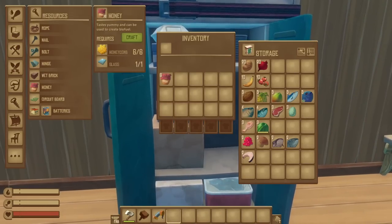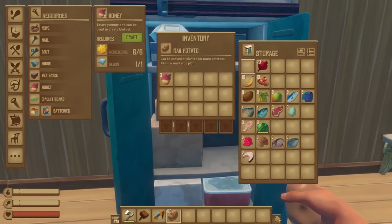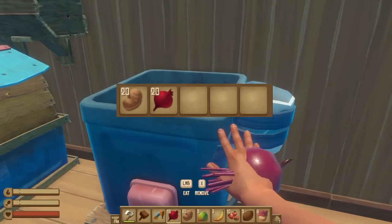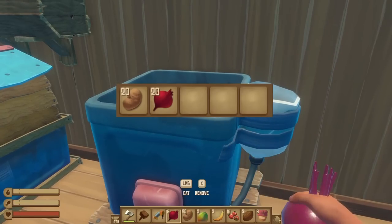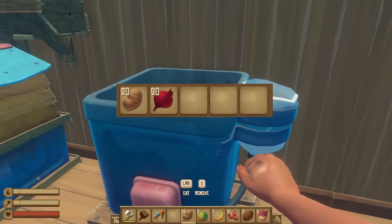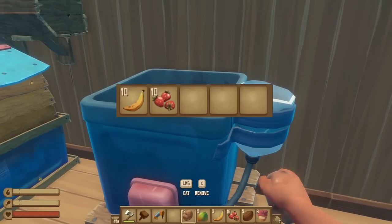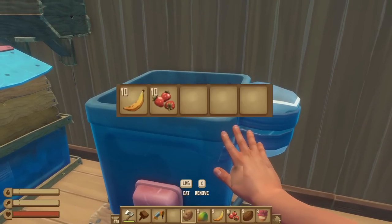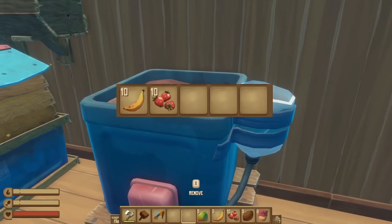Pretty much any raw food item can be converted into biofuel, but not all food items are created equal. The cheapest and easiest to farm raw foods are beets and potatoes, which each require a full stack of 20 to create just one biofuel. The advantage is that they're super easy to farm large quantities of. Next are strawberries and bananas, which require 10 of each per biofuel. These are less easy to farm consistent large quantities of, so I definitely wouldn't recommend this method.